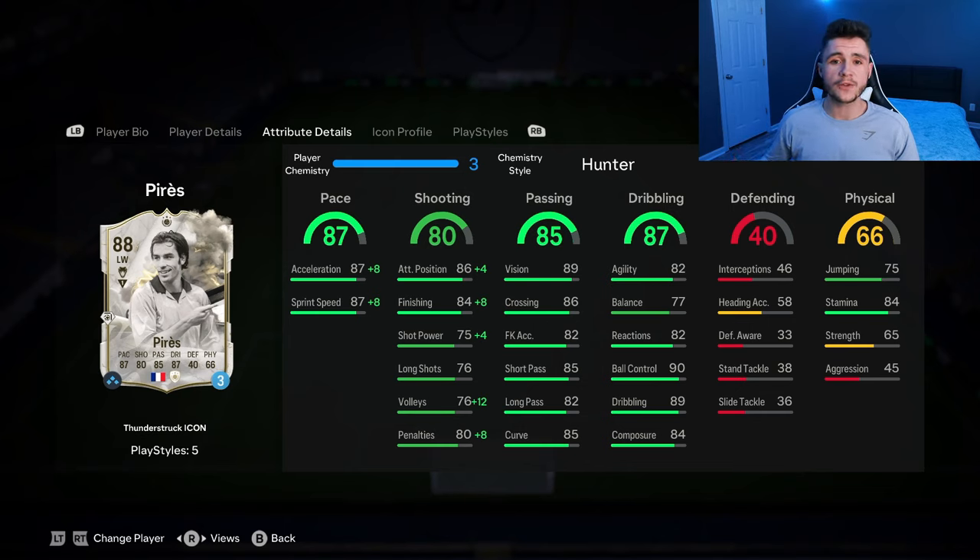He's currently going on the market for roughly 180,000 coins. If you do have that in your club and just want to try out a different icon, I would highly recommend Perez. But that is going to be the end of today's video — if you guys did enjoy it, let me know by leaving a like. Comment down below what player you'd like to see next in another player review, and also consider subscribing to the channel if you are new. Thank you guys so much for watching and for clicking on today's video. I've been your boy Booban — I'll catch you guys in another one very, very soon. Peace.